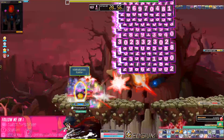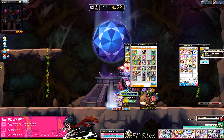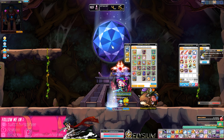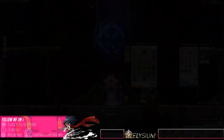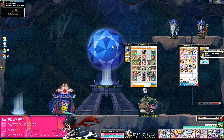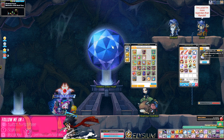I'd definitely recommend doing Gallux every day — it's not difficult anymore as long as you know what to watch out for. The main thing with the jaw phase is standing on the opposite side of where he's looking. For dual bladers, you can just put down shadow clone and stand on the other side, and he'll usually look at your shadow clone instead.